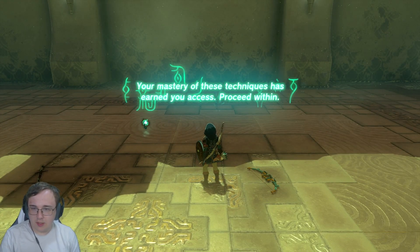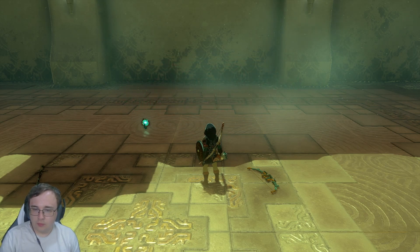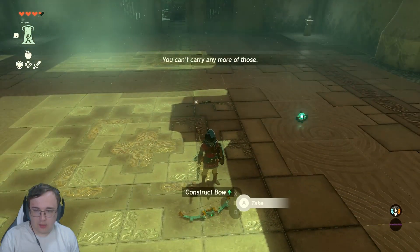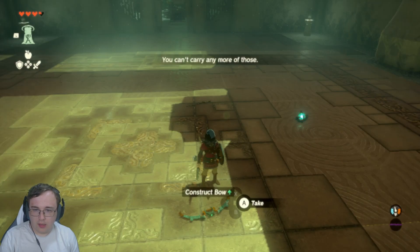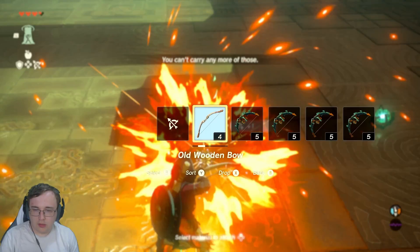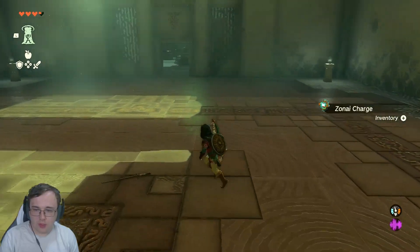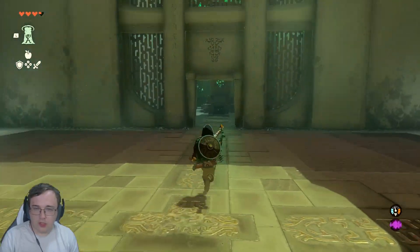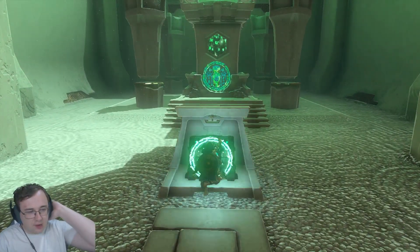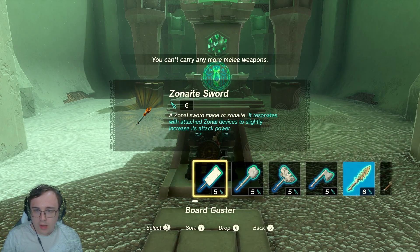Your mastery of these techniques has earned you access. Proceed within. Big shrine clear! I think we're just going to grind out the Central Hyrule shrines. We're going to drop the old wooden bow, pick up this construct bow, pick up this Zonite Charge, leave the rusty broadsword because it sucks. Zonite Sword — a sword made of zonite.